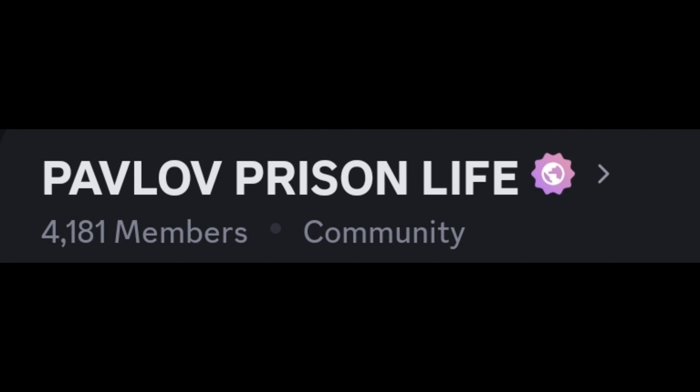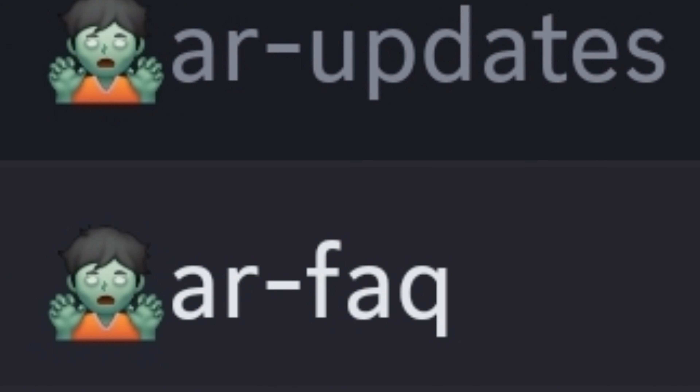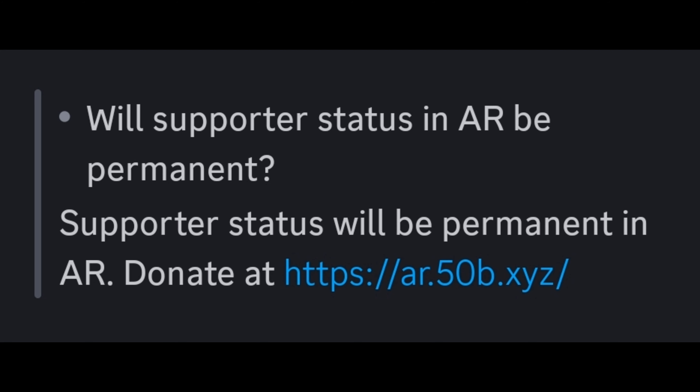To start this, go to the Pathlos Prison Life Discord, which will be in the pinned comment. Next, try to find the Apocalypse Rising area, then click on AR FAQ. Then you're going to scroll down until you find the AR Supporter page. Click on that link and you would be on the page where you would pretty much buy it.